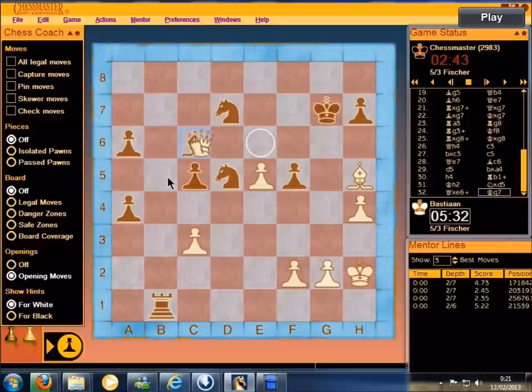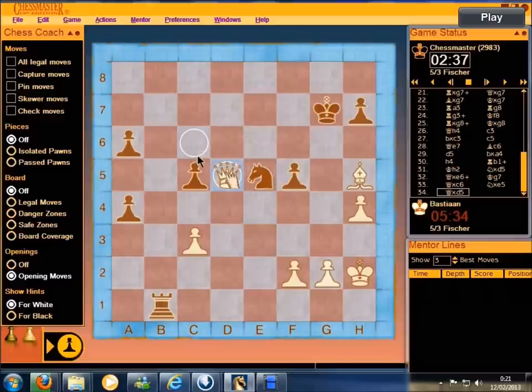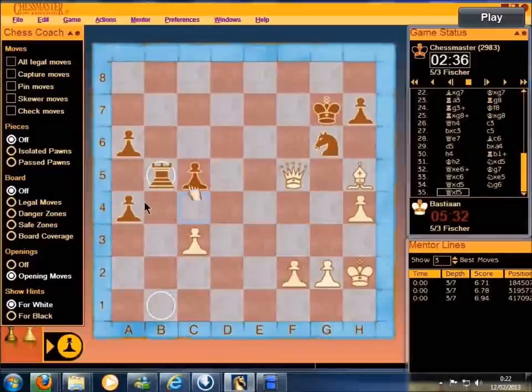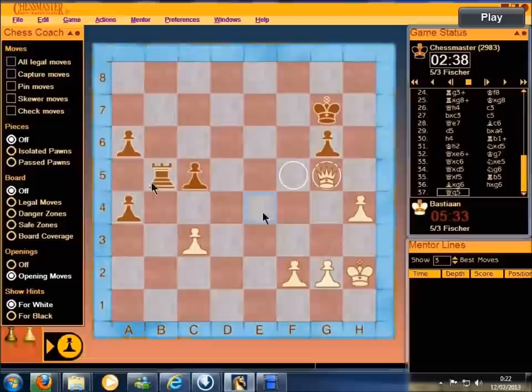Now both Knights are under attack. There's no way for Black to keep his Knight, because this pawn covers one square and we can advance the pawn to promote and attack the second — so at least one will fall. The Queen will simply clean up the board. I exchange the last minor piece, and the smoke has cleared: it's Queen against Rook, even with a pawn advantage for White.